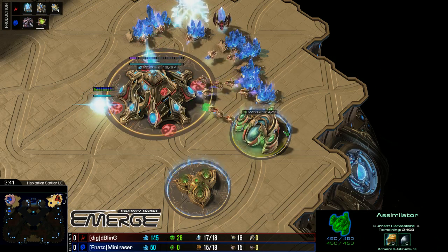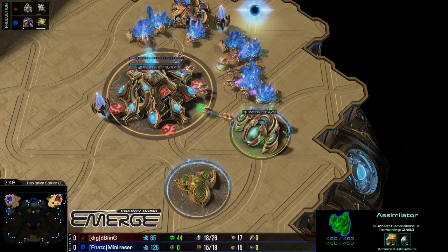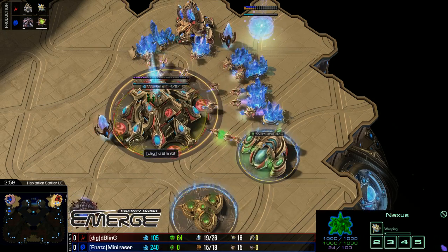He'll probably notice before too long, hopefully, because that is essentially just a wasted probe at the moment. You don't mind a tiny bit more with the fourth on some gas geysers, not on this one — because it's only on the ones which have a really big distance between. One of the new maps actually has a really imbalanced gas placement.